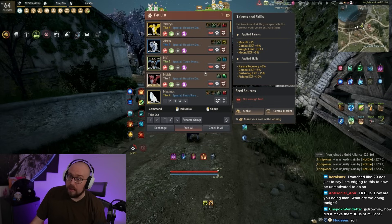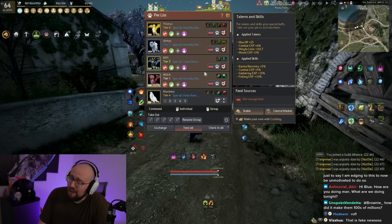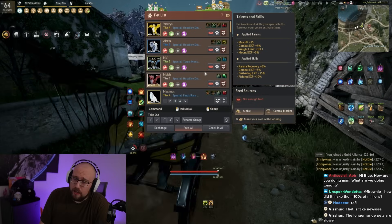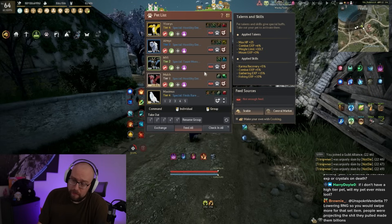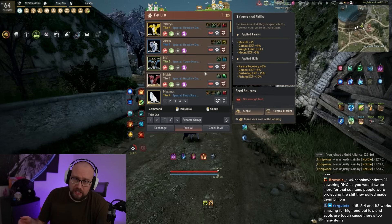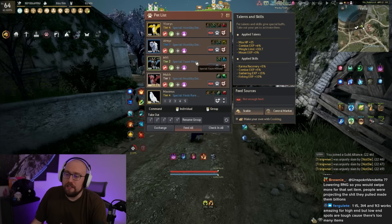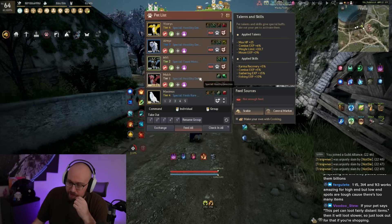Most grind zones in the game only require tier three pets on agile and you should be okay. Sadly, when you're a new player, the low-end grind spots actually require more pet capacity. Tier four pets help you way more at low-end grind spots than at high-end ones. At high-end zones like Yisrid Highlands, you kind of just stand there — your pets could be on slow if you wanted.